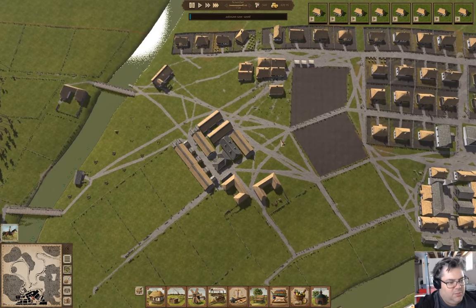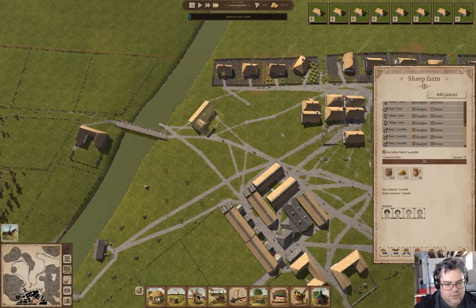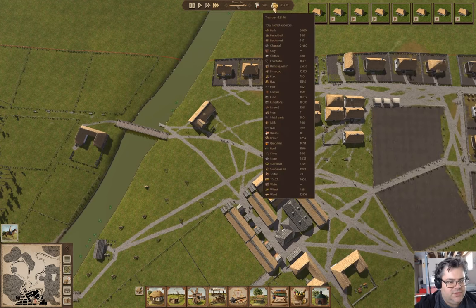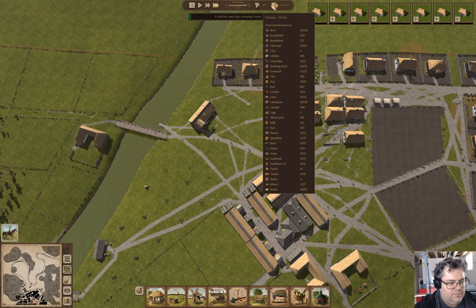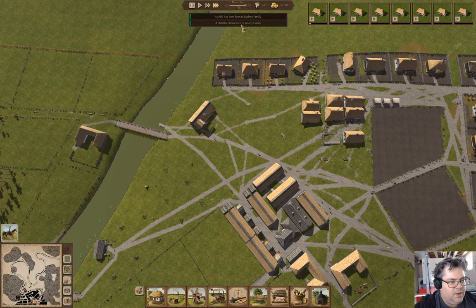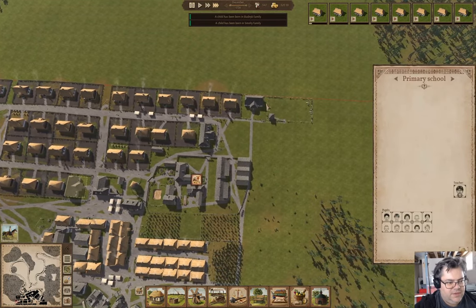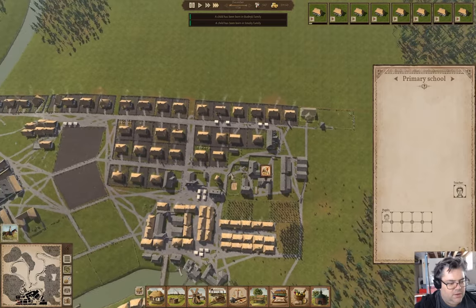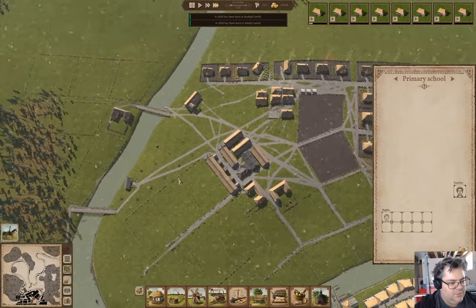We're doing sheep now and that's giving us - well, we don't have wool yet. A couple more children are born. That school is full - we've got eleven children in school, that's something.